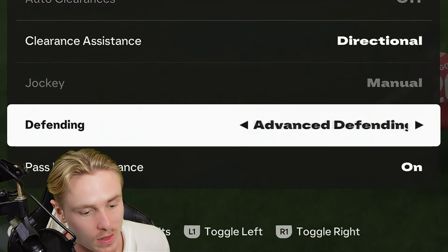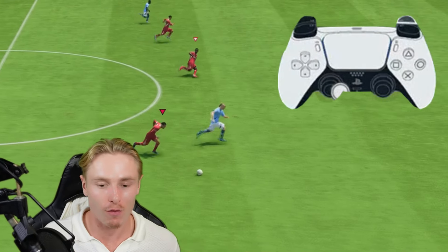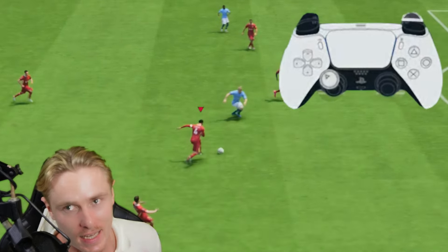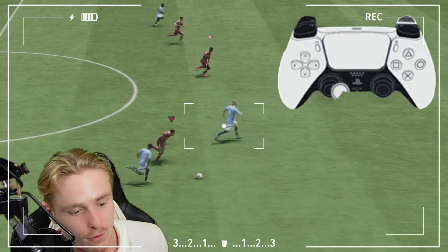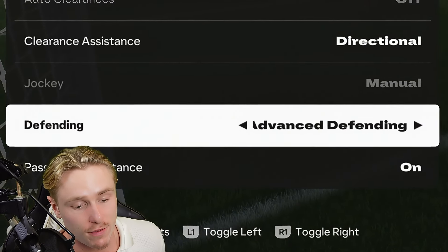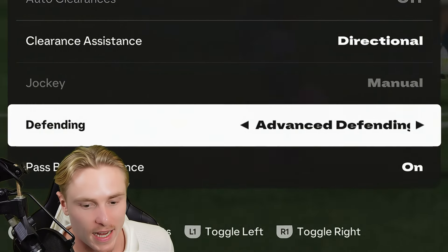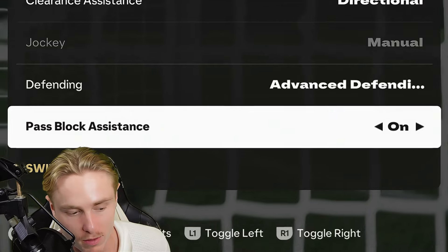Advanced defending is my recommendation. With tactical defending, we don't have the seal-out, which is one of the most overpowered defending strategies. In FC25 it's back — you can shoulder off players and it does lock on, so you need to use advanced defending. When going in for a tackle, press X to lock on, then press circle to complete the tackle.